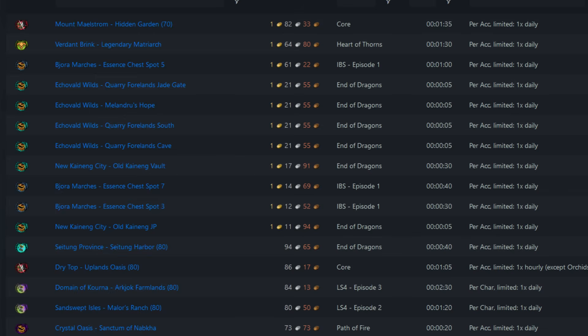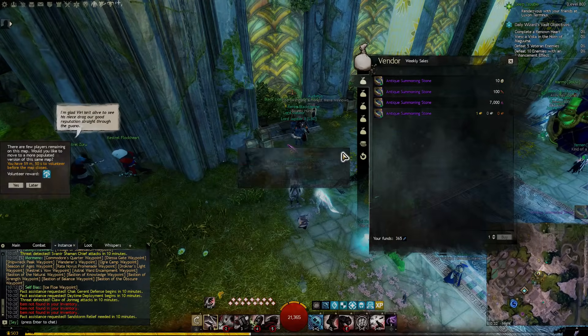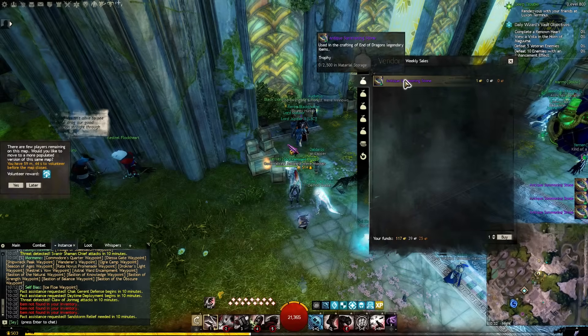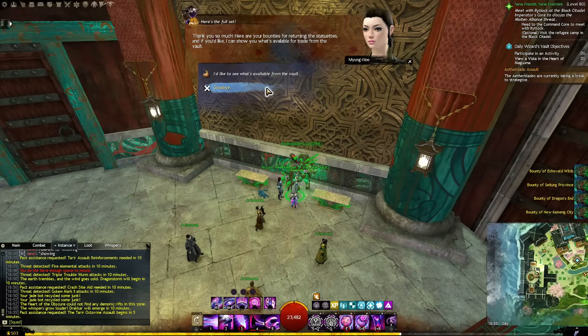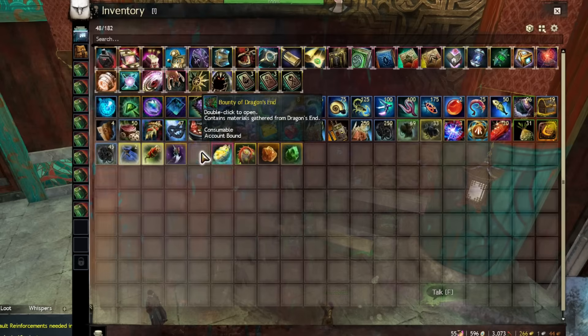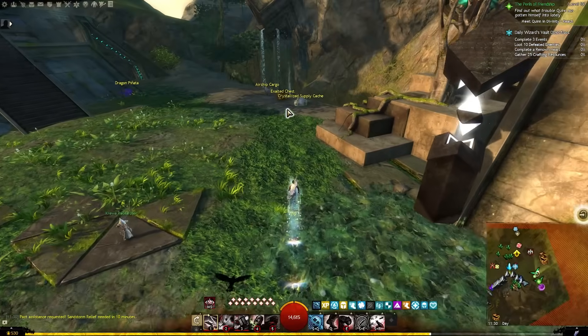There are 2 more vendors that you will want to visit every single week. The first is Leivas in Arborstone, who will trade you 5 antique summoning stones. You could either save these up for your own gen 3 legendaries, or sell them on the trading post for about 12 gold after taxes. And the final vendor is Mai Yong-hee in Saitung Province, who will take 4 jade statuettes and give you some reward boxes in return. You can either get these statuettes yourself by completing each of the End of Dragons meta events, or simply by buying them on the trading post.